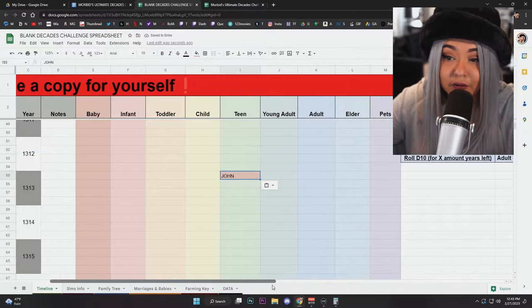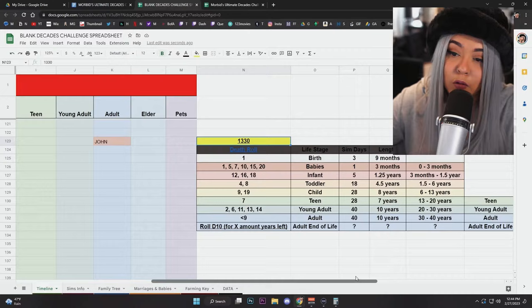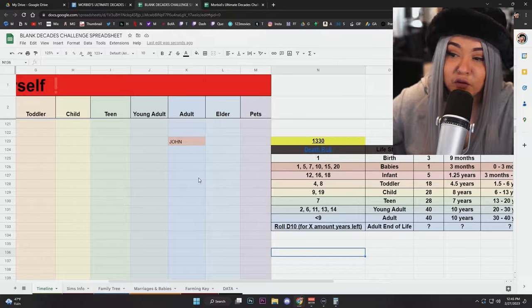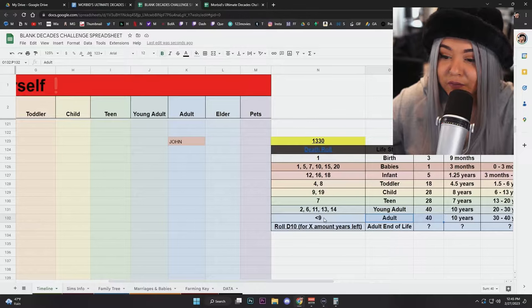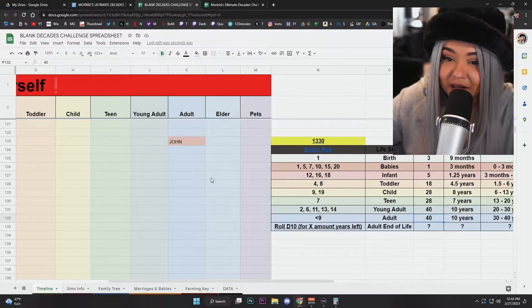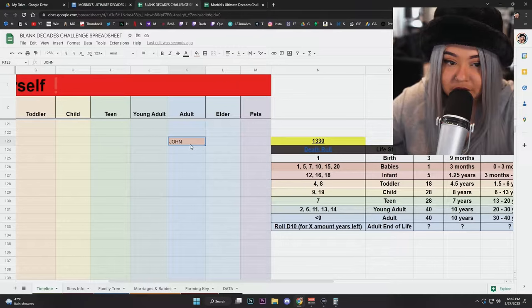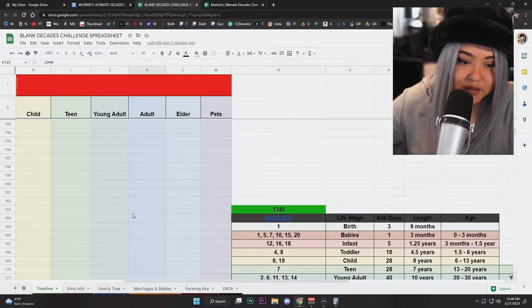Currently in the 1300s section, the rules grant your sims a maximum lifespan of 50 years, which was the average lifespan of the time period. This is where people get a little confused with the chart. When your sims reach the adult stage and rolled good rolls, they get to live out the remainder of their life — 40 sim days. So adult John, say on day 123, would complete that adult life stage on day 163.